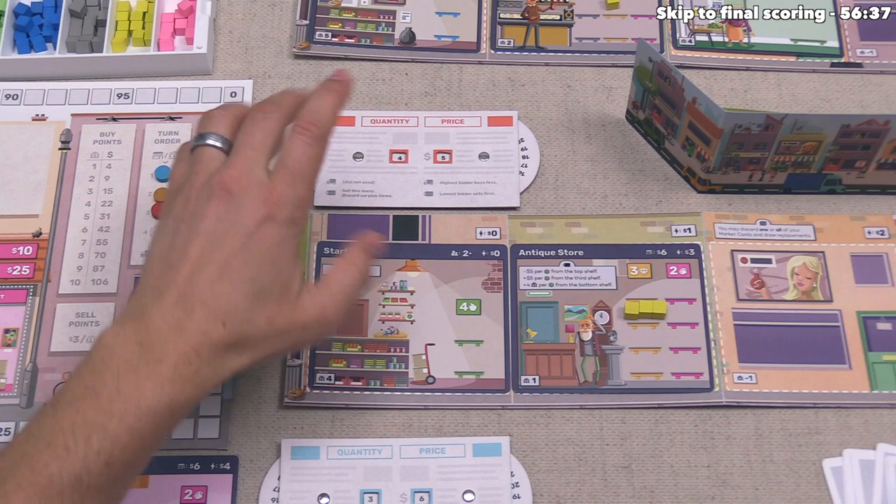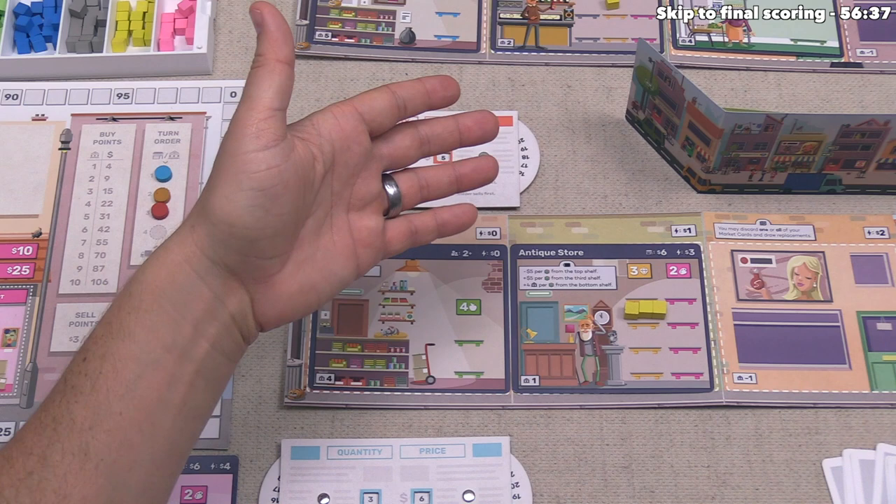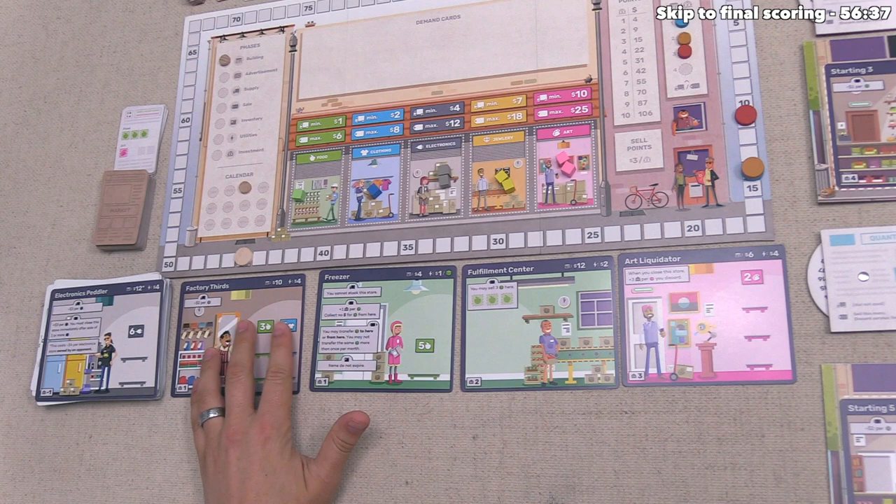Red decides to pass on buying a building this round — they don't have a lot of money and want to invest in the benefits of their antique store. They could close one of their stores this phase but choose not to, still liking their starting building. Red fully passes on their building phase action.